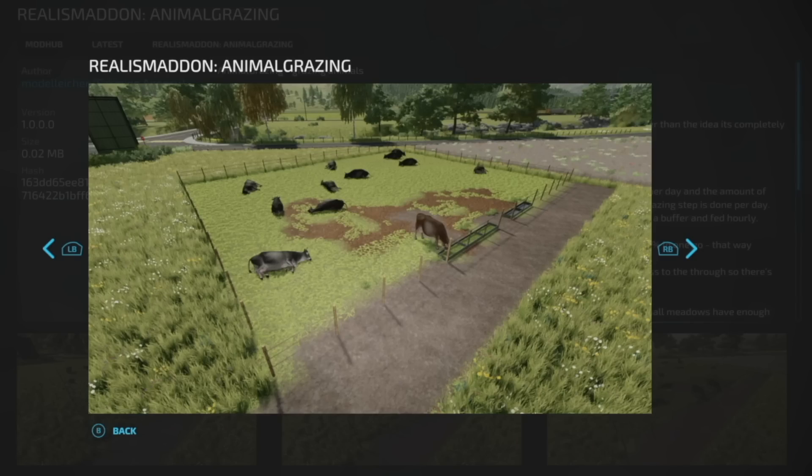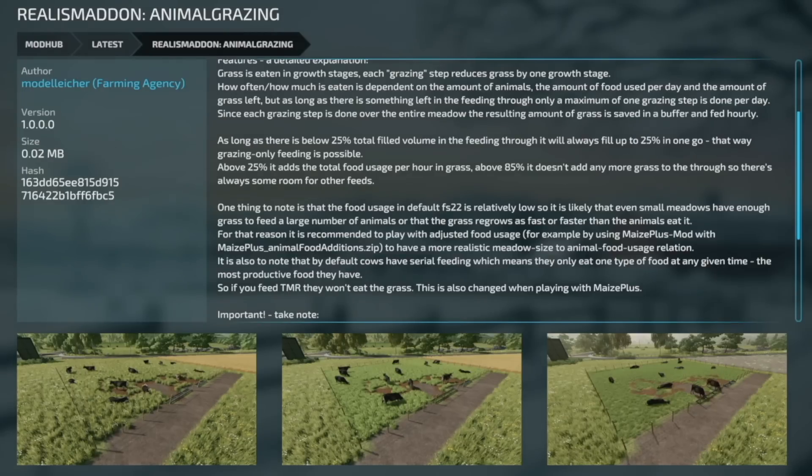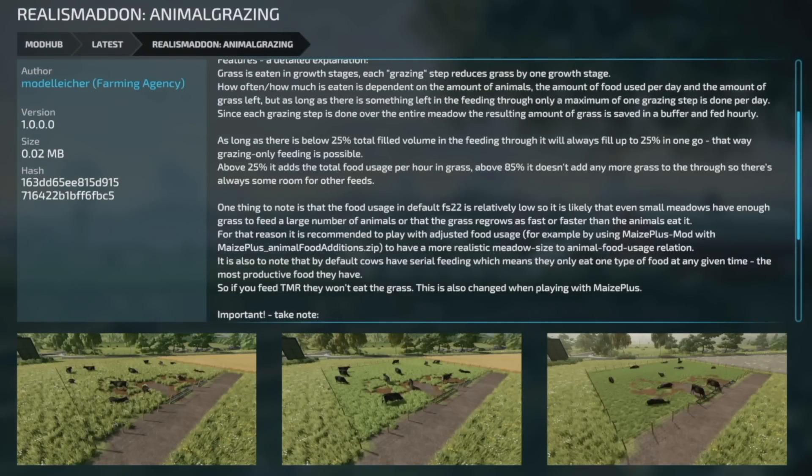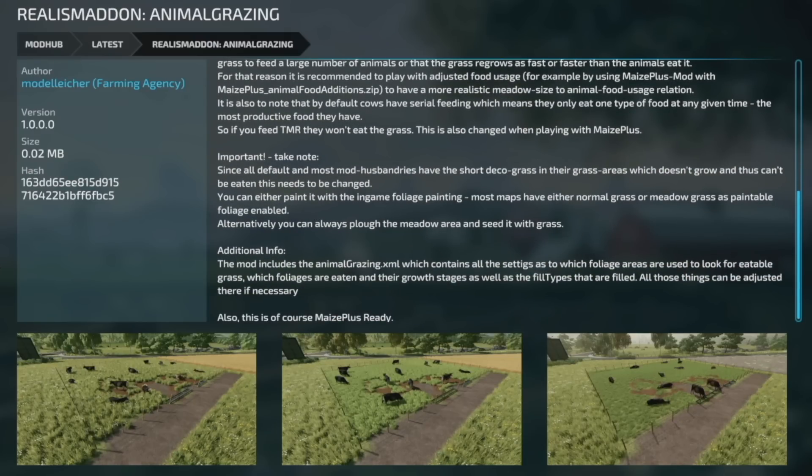You can actually see that in the screenshots. As long as animals are below 25% total fill or volume in the feed, it will always fill up to 25% in one go. Also if there's any food left in there it'll only go down by one stage above 25%, and it adds the total food used per hour in grass. Above 85% it doesn't add any more grass to the trough, so there's always room for other feeds.